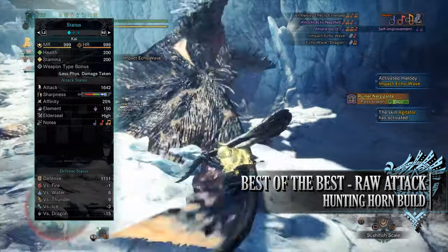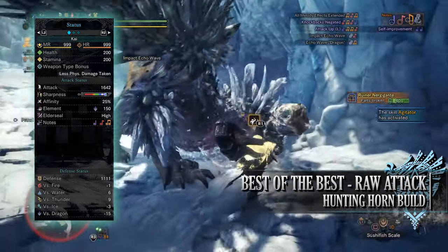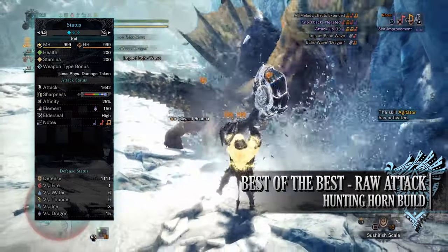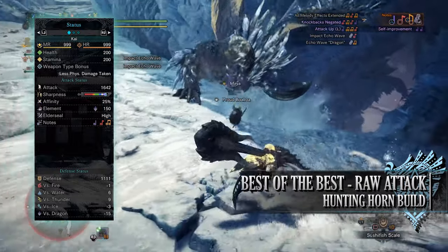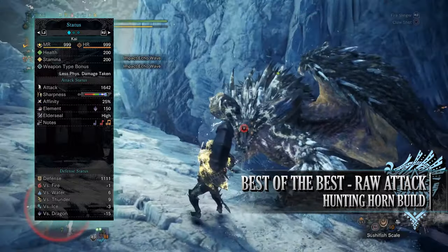If you've done what I've done here you'll have a build with 200 health and 200 stamina regardless of if you've taken consumables or not, you'll have a raw attack of 1642 with a decent chunk of purple sharpness, and you'll have 25% base affinity which can potentially be 85% when you take into account other buffs such as Weakness Exploit and Agitator.